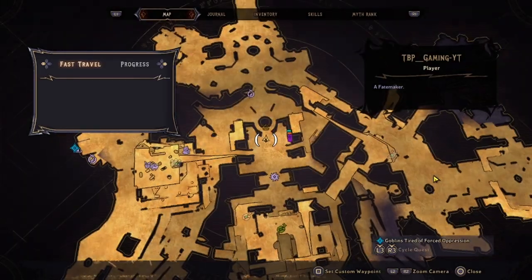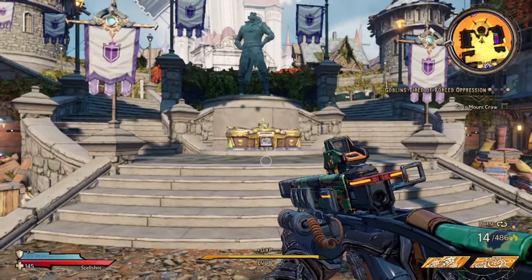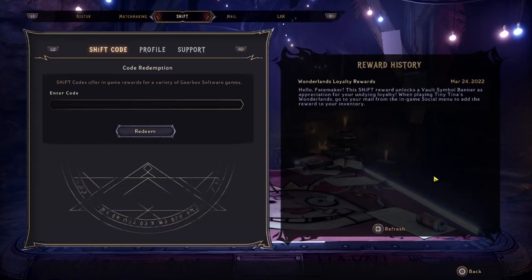The previous video I just uploaded should show you guys how to enter in the shift codes. So let's go ahead and get over here. I'm going to type it in and then pause for a second so you guys can type it in too — or you can pause the video to make it easier.